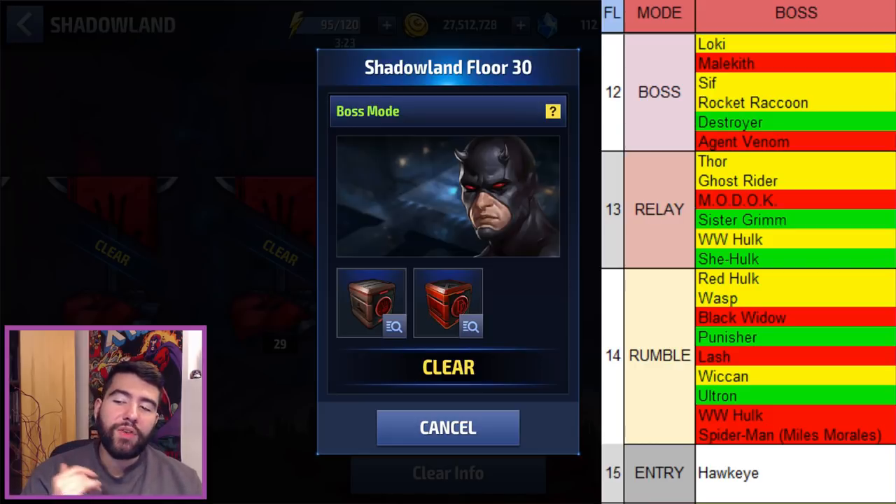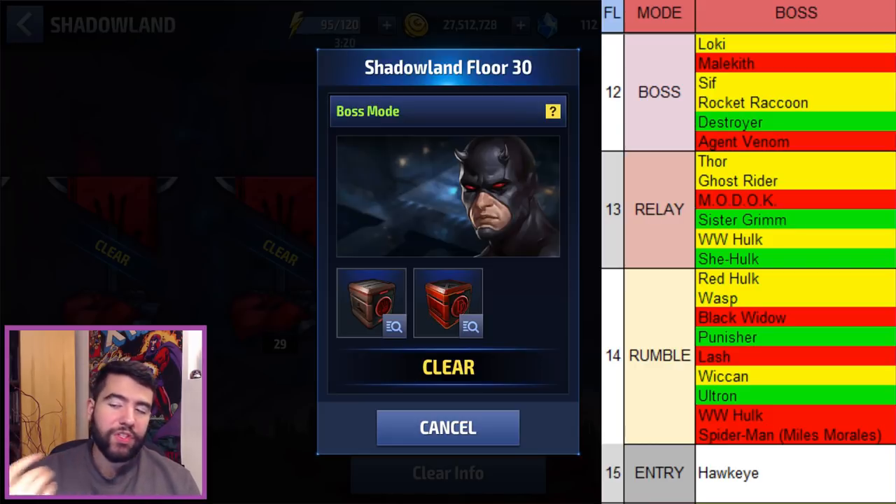Floor 13 is a relay with new relays coming in. The Sister Grimm relay is pretty straightforward as long as you have a good speed character. The She-Hulk relay is the easiest — it's just two characters, there's physical reflect, but just bring someone with energy damage. World War Hulk, Ghost Rider, and Thor are so-so. The MODOK one is a bit too hard.